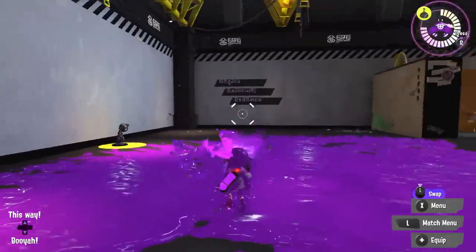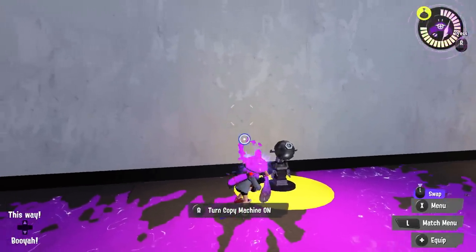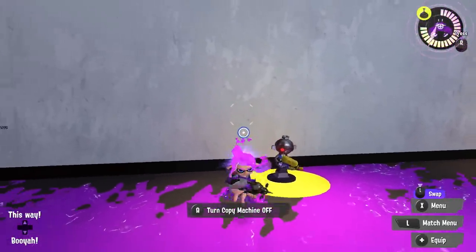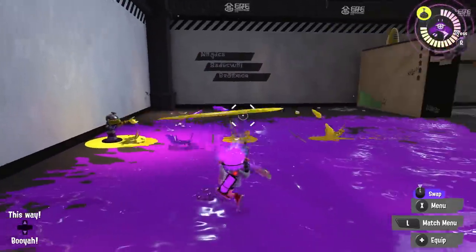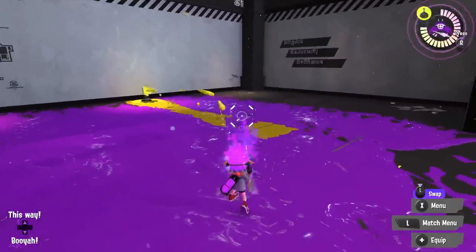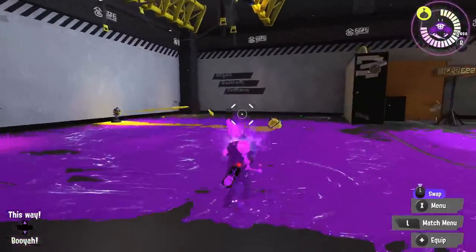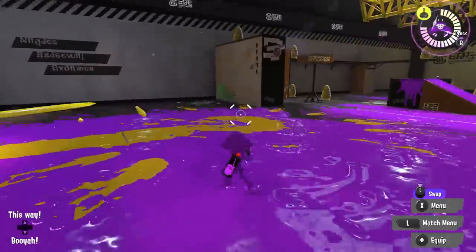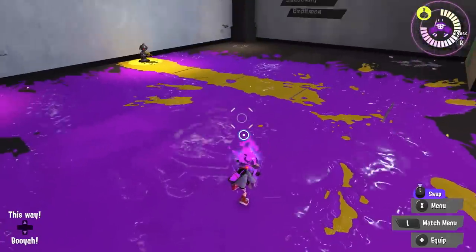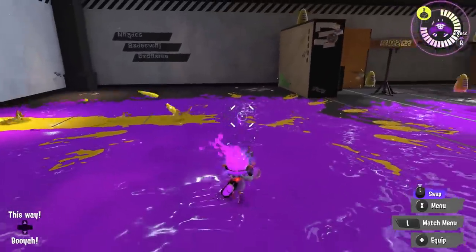Here's another feature in the lobby — the copy machine. I'm going to go ahead and wake it up. The copy machine copies what I'm doing: if I shoot, it shoots; if I throw bombs, it throws bombs — it does everything that I do.